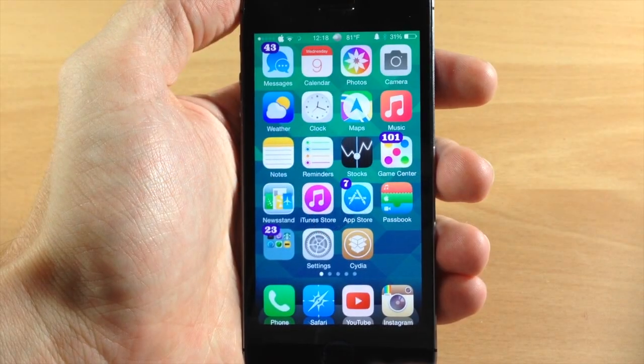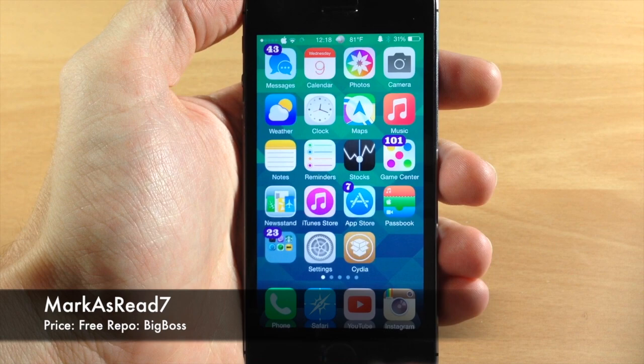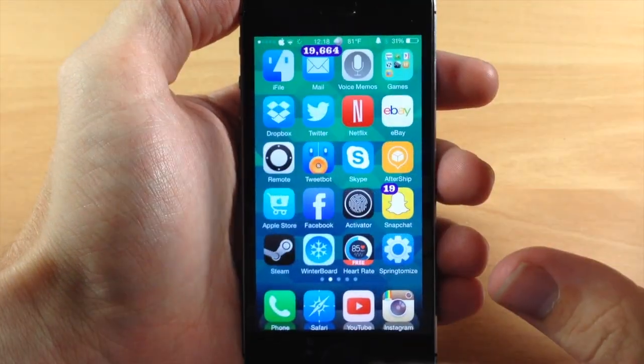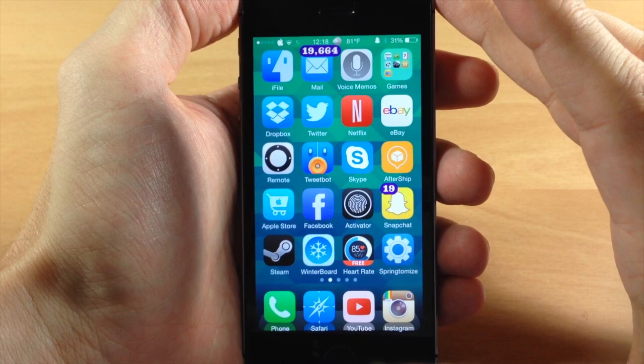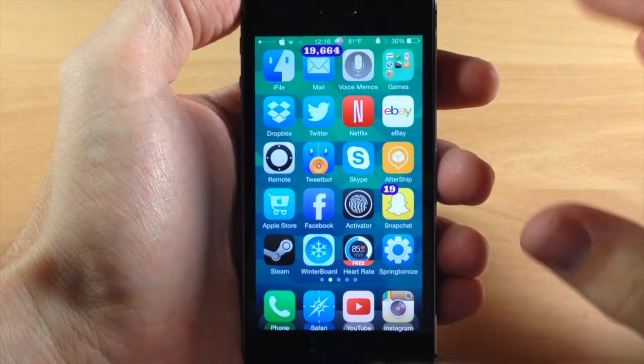What's up guys? This is iTweeks here with iPhoneHacks.com and today I'm going to be showing you a brand new tweak called MarcusRed7. Basically what this tweak does is allow you to clear your badge notifications if you clear that notification within the notification center.